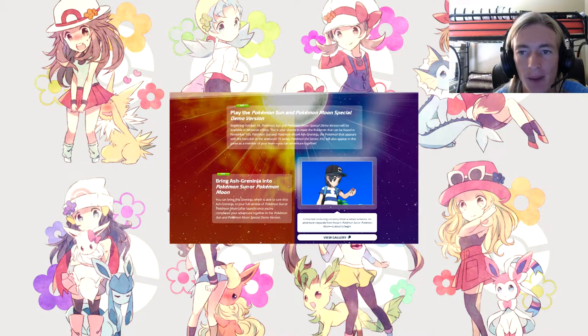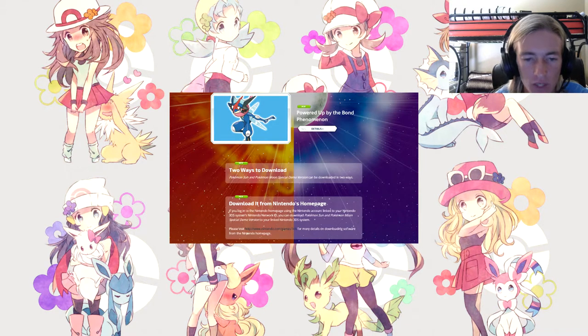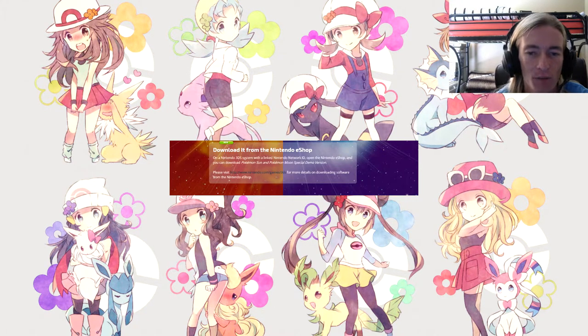There are two ways to download the Pokemon Sun and Moon special demo version. First, download it from Nintendo's homepage: if you log into your Nintendo homepage using the Nintendo Account linked to your Nintendo 3DS system's Nintendo Network ID, you can download the demo to your linked 3DS. Second, download it from the Nintendo eShop on a Nintendo 3DS system with a linked Nintendo Network ID — open the eShop and download from there.